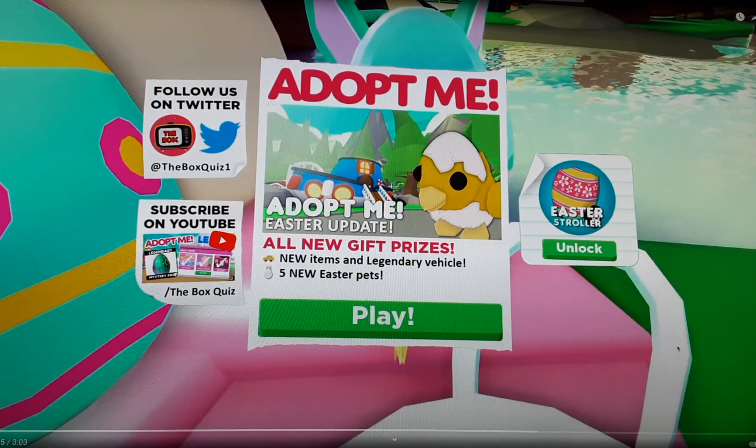Here we have our first login newspaper — I was sponsored by The Box Quiz because he made this himself. Here we have the Adopt Me Easter update: five new items and a legendary vehicle, and five new Easter pets. What we will be getting is maybe an egg and a new legendary vehicle.